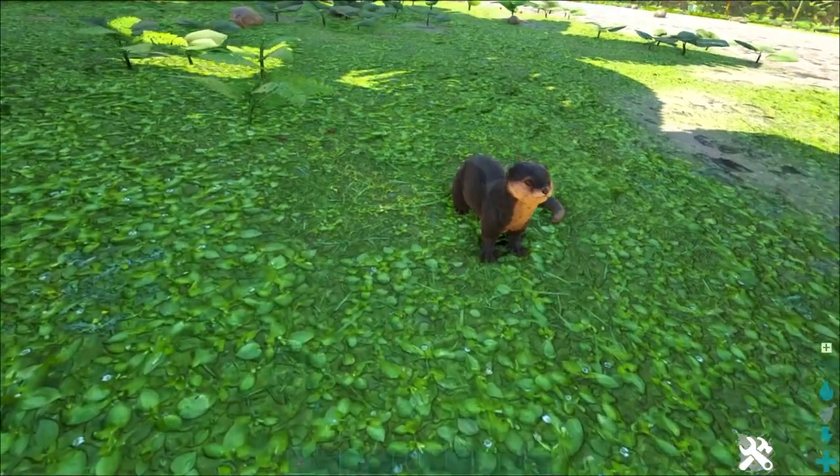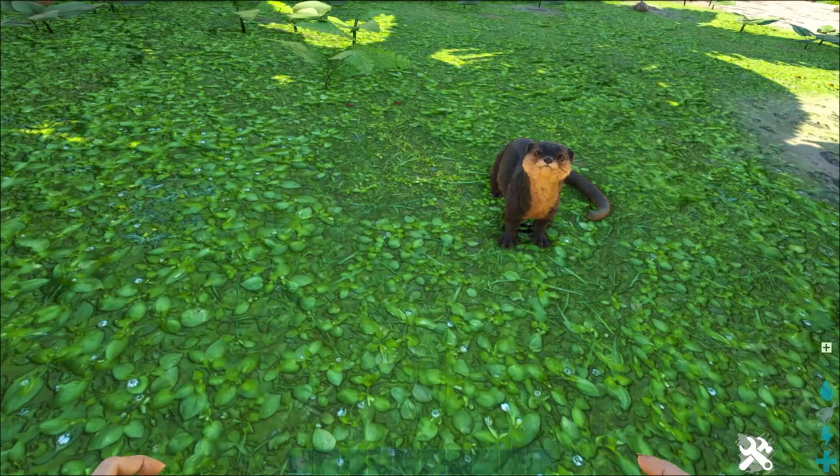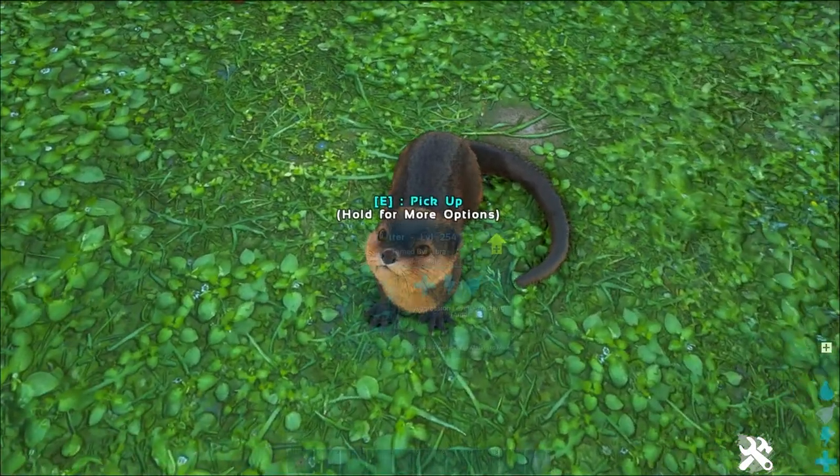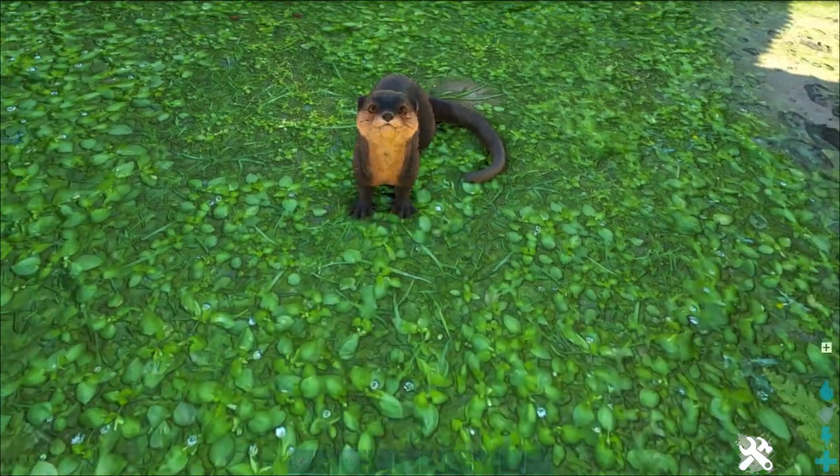Otters. Aside from being adorable, otters have really good abilities. They can gather fish, silica pearls and some black pearls when you throw them in the water.